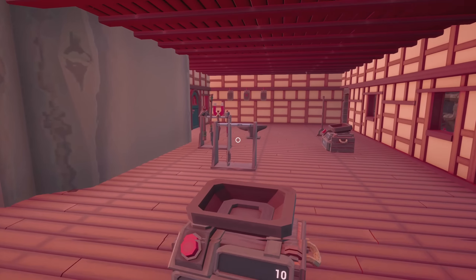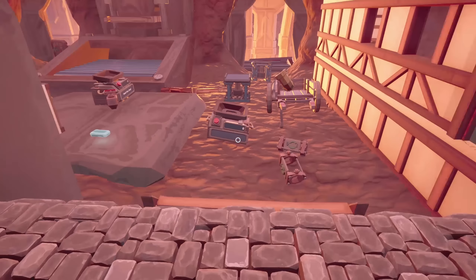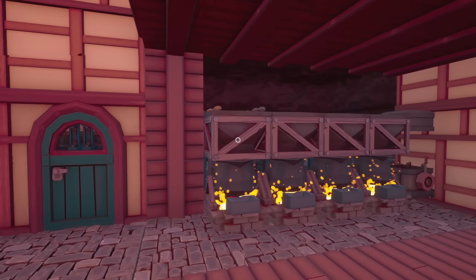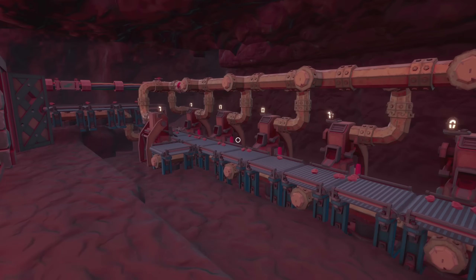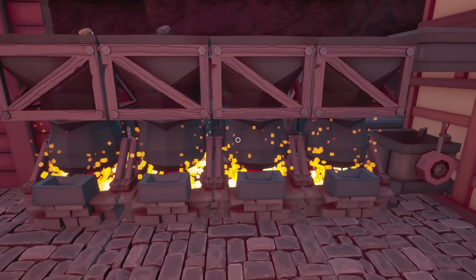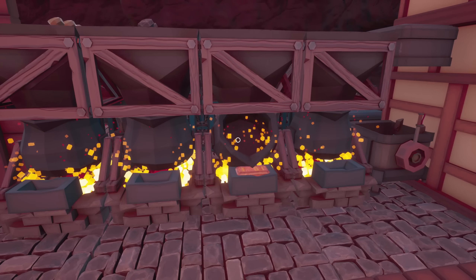Welcome back to some more Hydroneer! In the last episode we got our house kind of built. We have lots of things to do - it's still an absolute disaster. But today we're going to focus on the mine a little bit more. We need more miners because we've only got six tier two miners - that's just not enough. We're going to work on getting more miners and increasing our cloudium output. It's all about how much cloudium we can get.